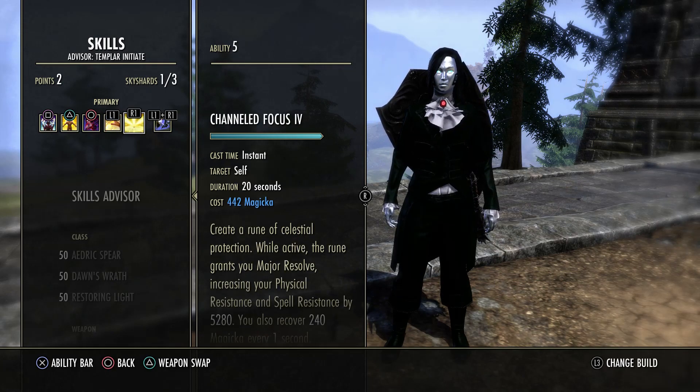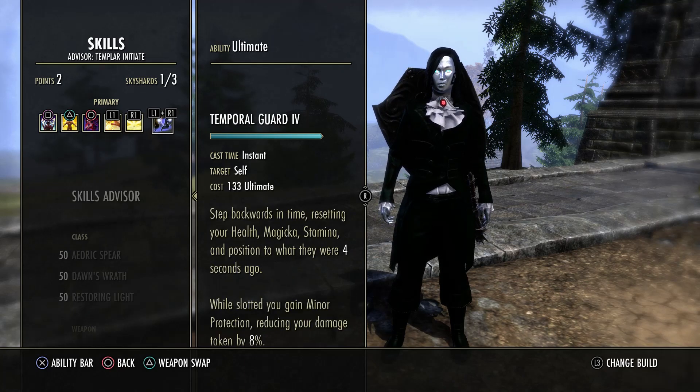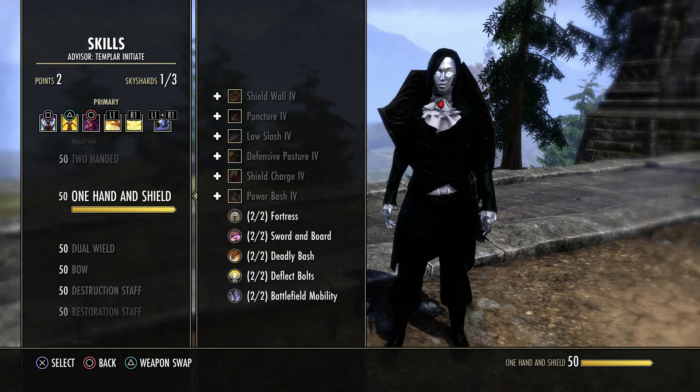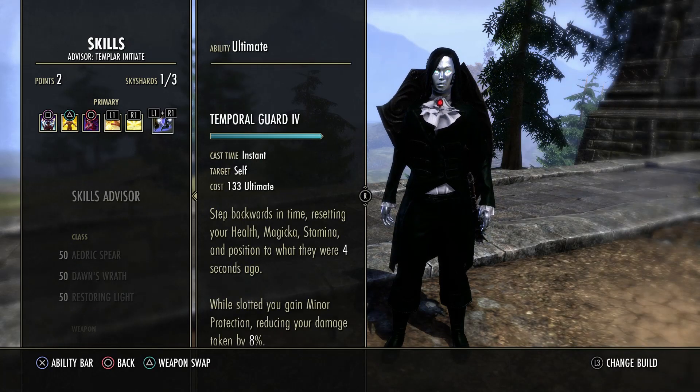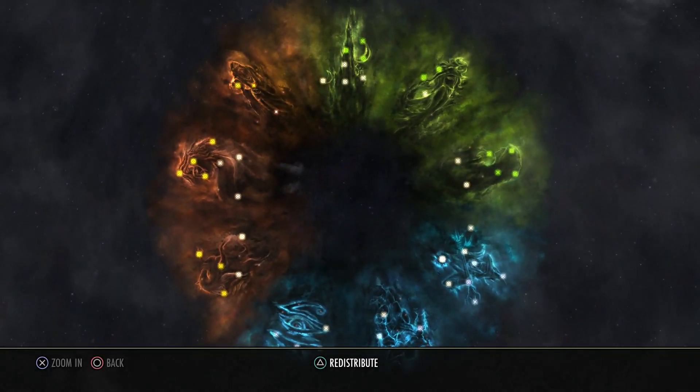Using Channeled Focus, the mag morph of the rune. If you want to go the stam morph you could, but that's up to you. Then we're using Temporal Guard - I would not take off Temporal Guard. I really like it for the tankiness especially when you just have to sit on your back bar and tank for a moment. You could go Sword Immortal here but I think you're better off with the tankiness from Undo.